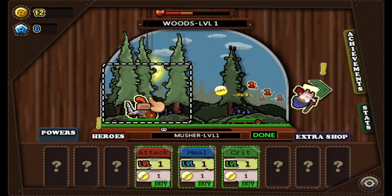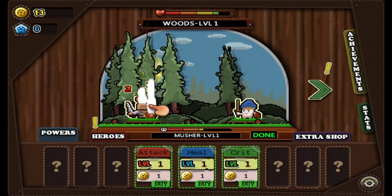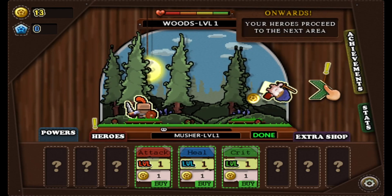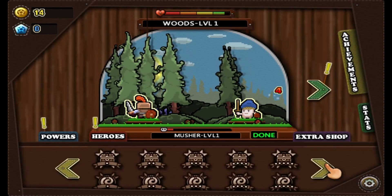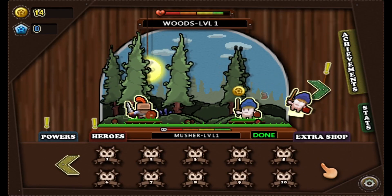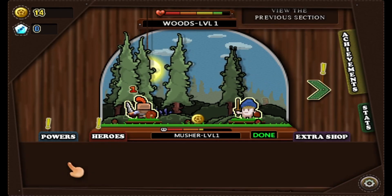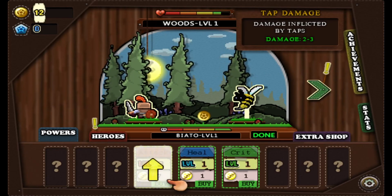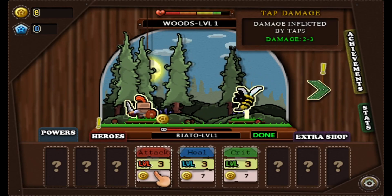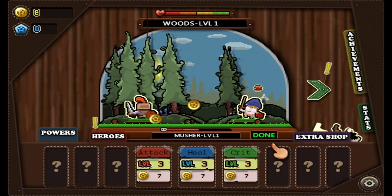You're gonna tap to attack on this side, you can tap to heal on this side. There's some achievements — I'm probably gonna try to 100% the game. I 100%'d Plantera and Loot Hero, so they're not too bad. You can upgrade these a little bit to just heal more and do more damage.